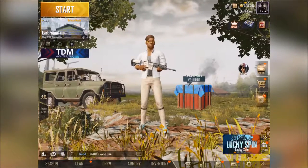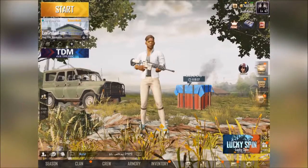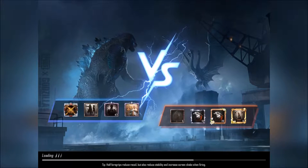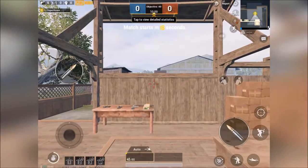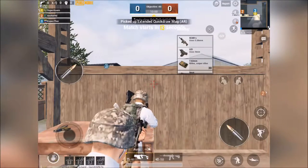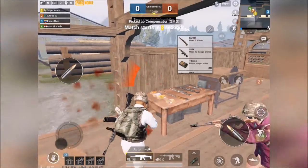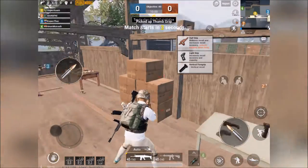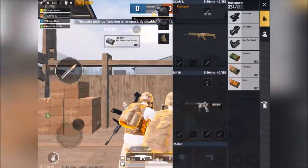Hello guys, thank you for visiting my channel Super Calm. In this video I'm going to show you how you can get the M249 in PUBG Mobile Evo Ground mode, the new mode which is out now. To get the M249, it is essential that we have enough ammo, so what we're going to do is stack up 5.56 ammo.